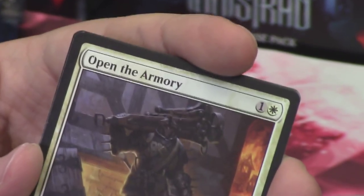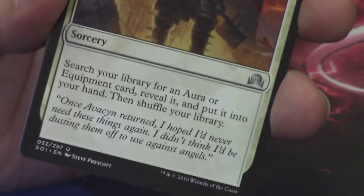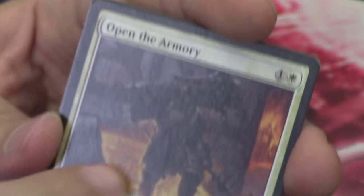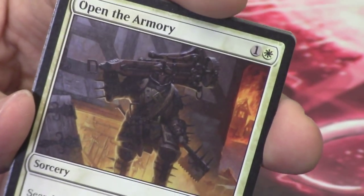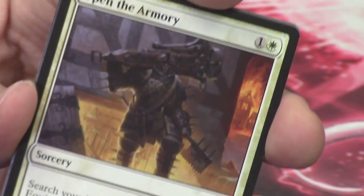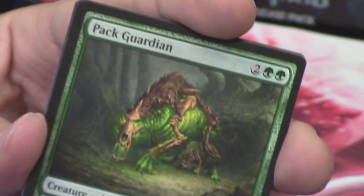Open the Armory is our second uncommon — look at the weapon that this dude is holding, that is huge. He's actually got multiple weapons, a huge one on his shoulder. I don't know who this guy is, but he's super strong. Our third is a Pack Guardian — we've seen that one in the last video.